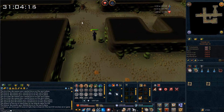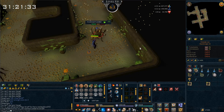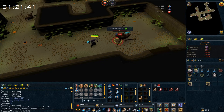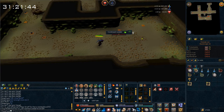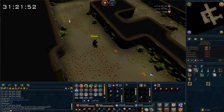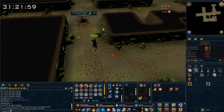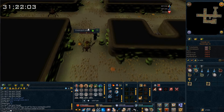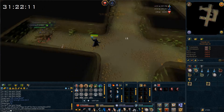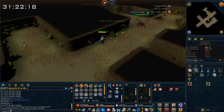I'll continue killing these until I have a decent stack of crimson charms and my 40-minute bonus is over. I just got 63 magic and I'm still killing cockroaches. We're about 20 minutes in and I've made 87 crimson charms, which is decent. It's not like doing water fiends with familiarization and high level gear with a charming imp, but it's still a decent amount of crimson charms for a low-level character. If you're looking to get some crimson charms, this is a good location.